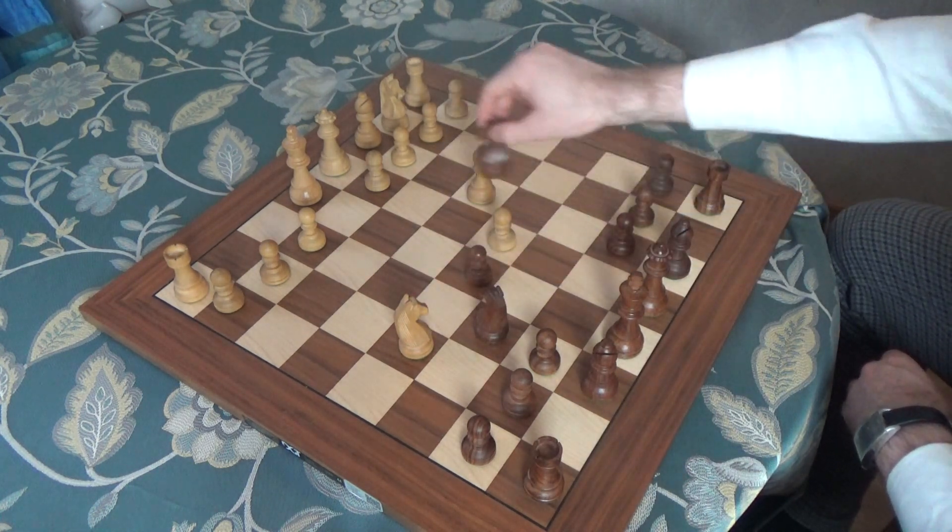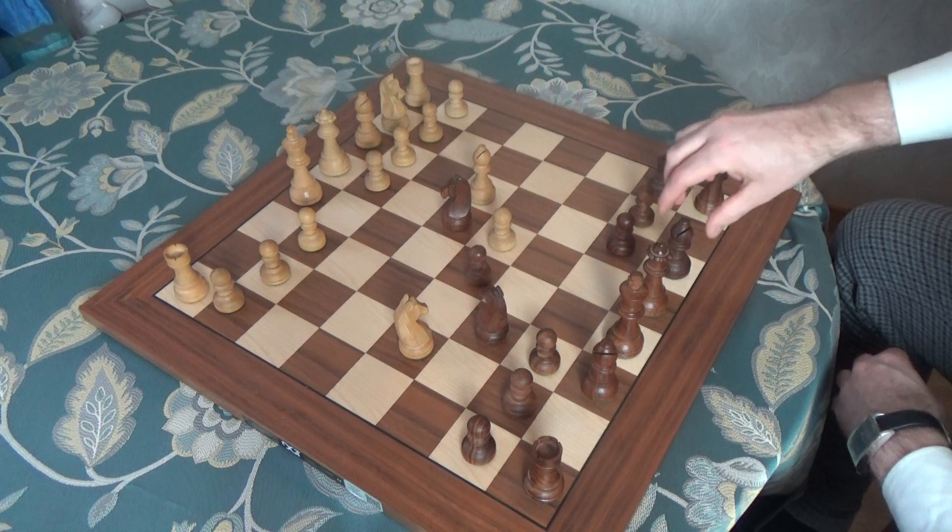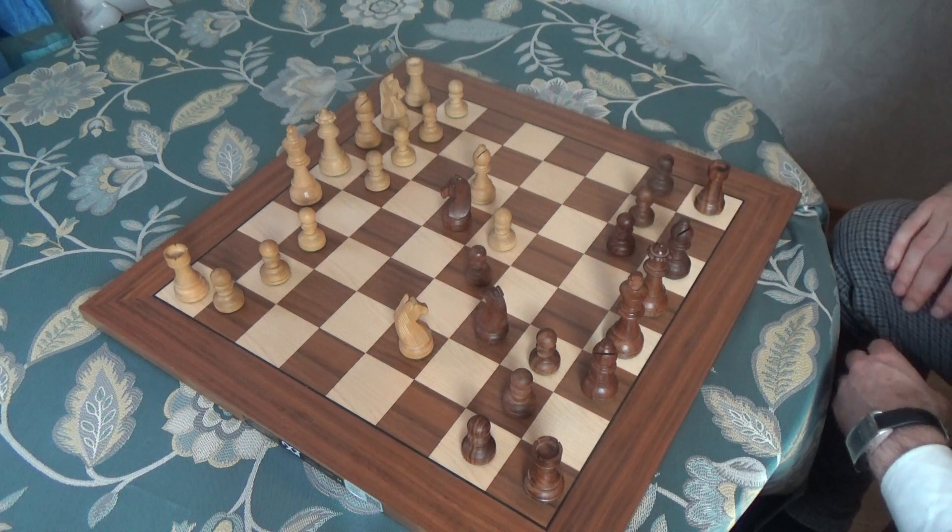And here, in this position, black plays a strange move: Nd4. Removing the knight from attack and moving forward, threatening something like Bg4.